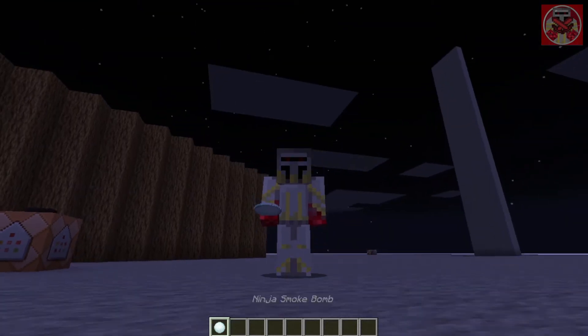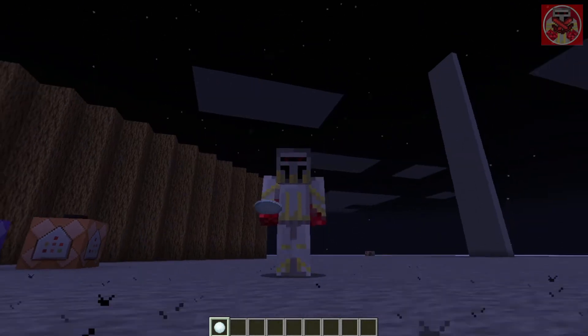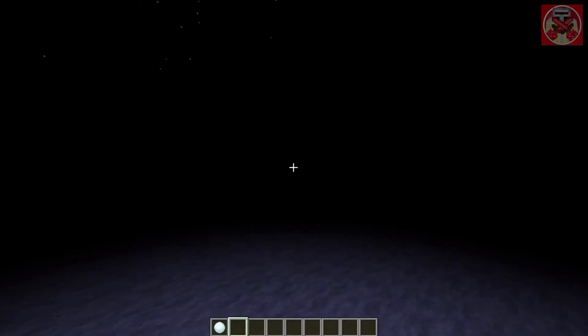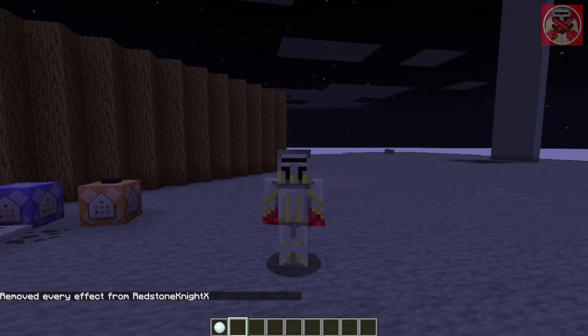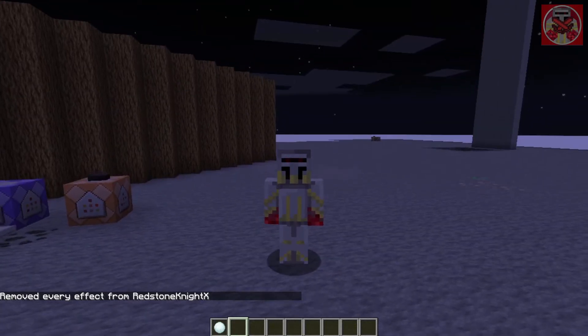When you get hit with the ninja smoke bomb — ignore the invisibility for a second — you don't normally have invisibility, but you get Blindness 2 for about 15 seconds. So when you get the invisibility and the enemy gets blindness, you are really able to get away very easily.